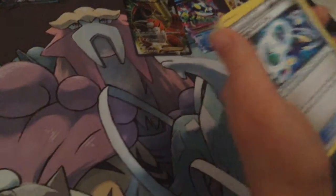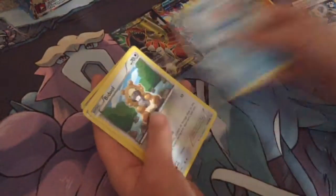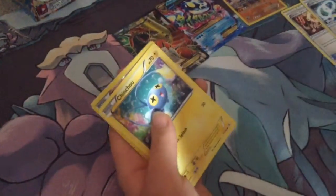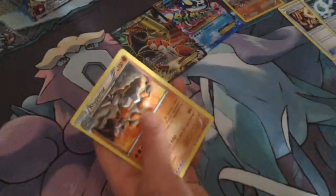This is my 12th pack, guys. I got a Luluni, a Kyogre Spirit Link, a Barborch, a Spheal, a Bidoof, a Chin-Chindler, a Shiny Torchic, and a Rifle.